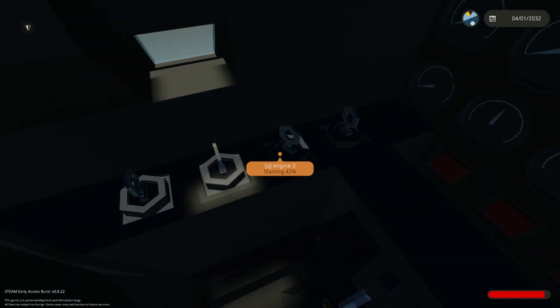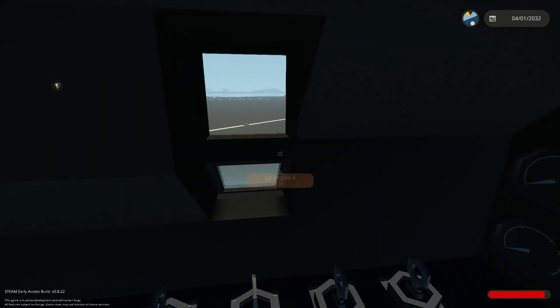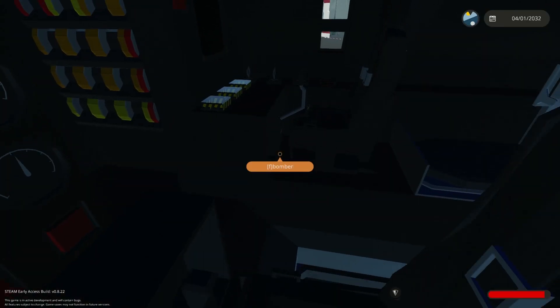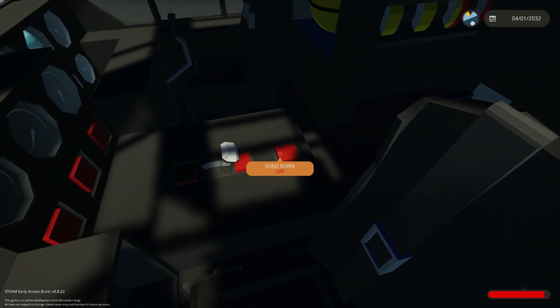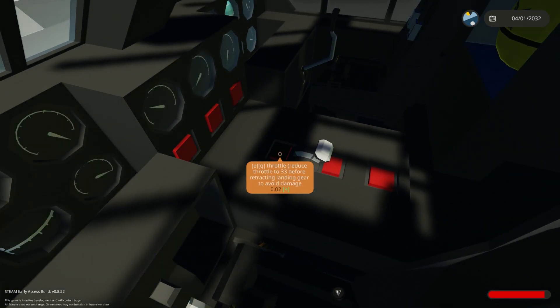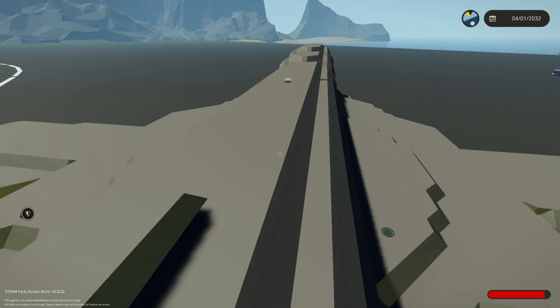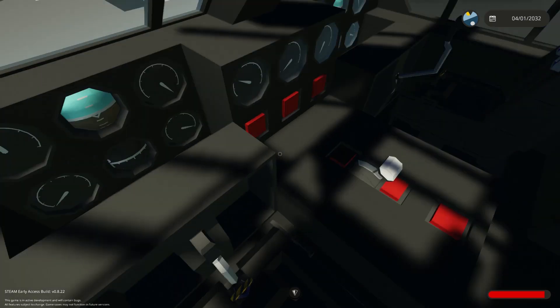Flight engineer, turning on the engines. What a lovely little view we have here. Okay, throttle. Reduce throttle up to 33 before retracting landing gear. Let's go. Any chance you have this on the arrow keys? No. No arrow keys.